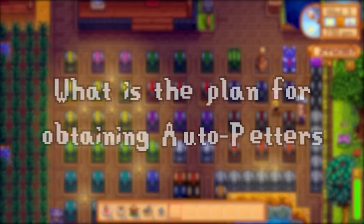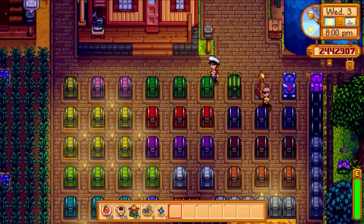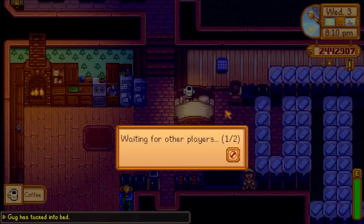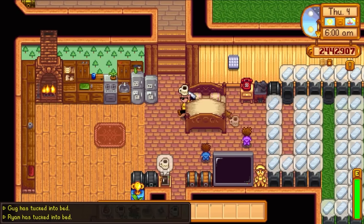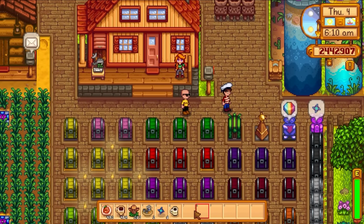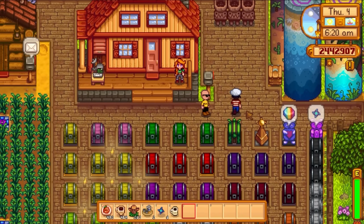Auto-petters — let's talk auto-petters. What is your strategy? For auto-petters, the only way you can get them if you didn't go Jojo route — which, as you might guess, I did not do — so this is a community center farm, I can't just buy them. The only way to reasonably get a lot of them is through the skull caverns. To do that, you need to get a treasure floor and then you have a one-in-27 chance of a treasure chest containing an auto-petter.